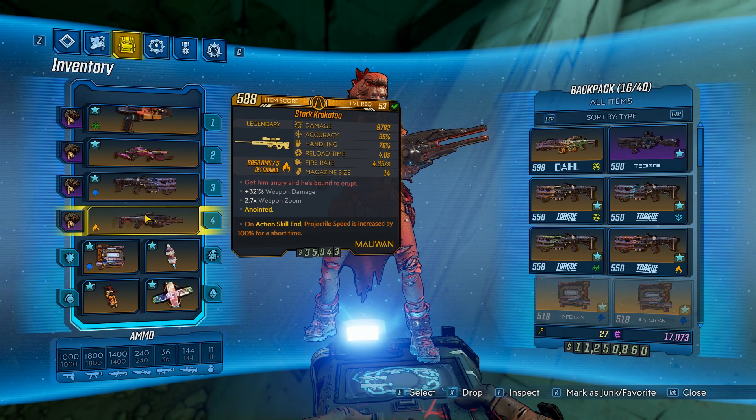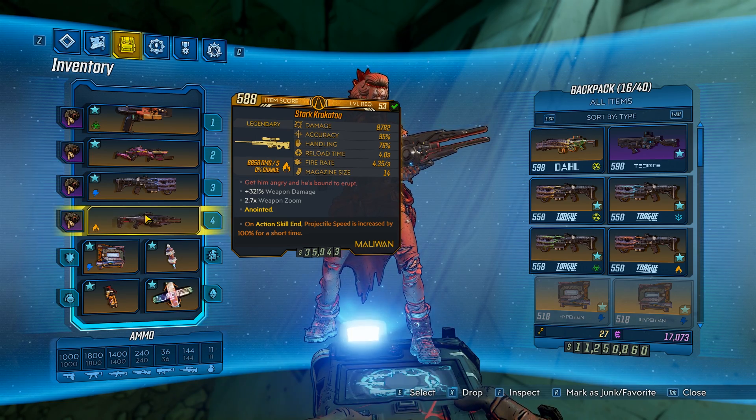To get the gun, you'll want to farm Rampager over at the Forgotten Basilica. So let's head over and get the gun.